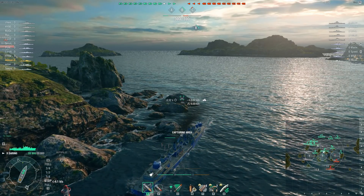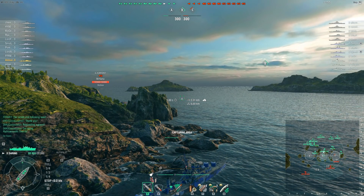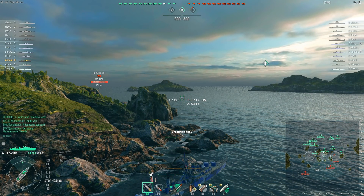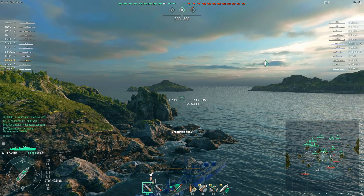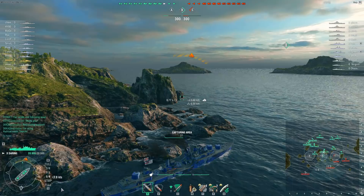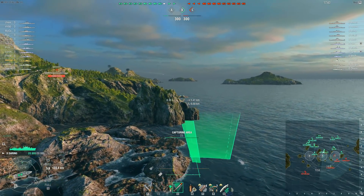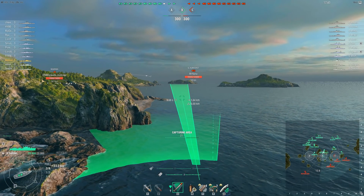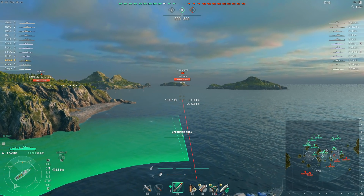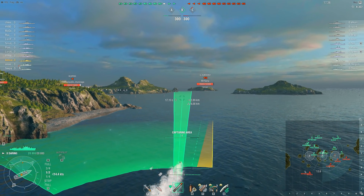There are three destroyers per team and he's decided to enter the B cap, which is a little bit risky. His strategy here is he's sitting next to this island — in case of radar he would have just reversed back into it. When you try to take a cap early on you need an exit strategy: either you need an island to hide behind, or you need to position your ship so you can run away very easily and quickly.